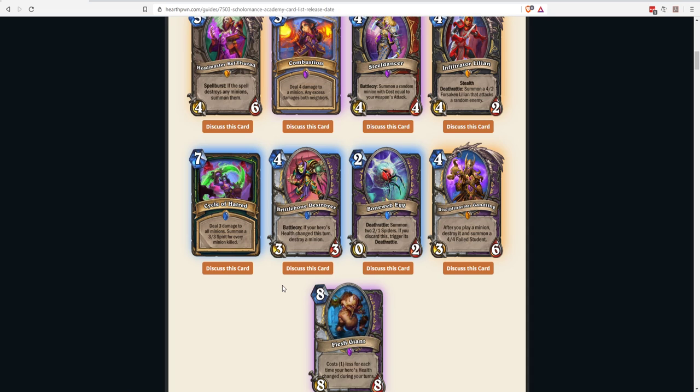Next: Brittle Bone Destroyer, a four-mana 3/3 Priest/Warlock Battlecry — if your hero's health changed this turn, destroy a minion. There are many ways to change your health as Priest or Warlock. As Warlock, you could play Rain of Fire for one mana (dealing one damage to everything including heroes), triggering this at five mana total — dealing one damage to all minions, getting a 3/3, and destroying a minion. Cards that straight-up destroy a minion usually cost six mana.